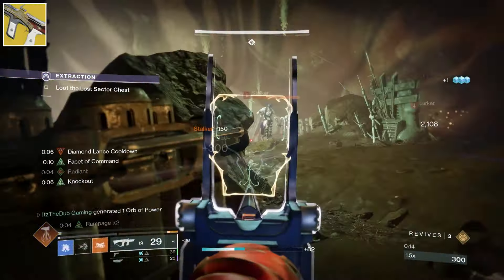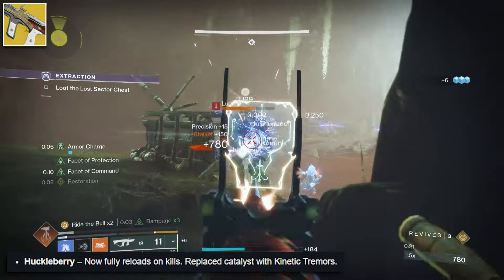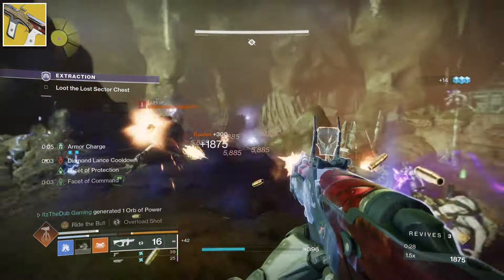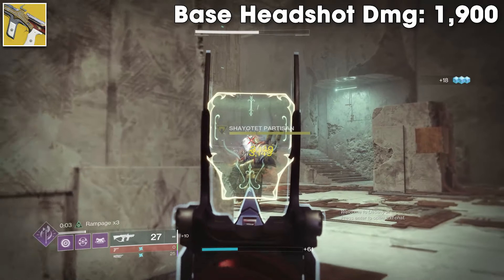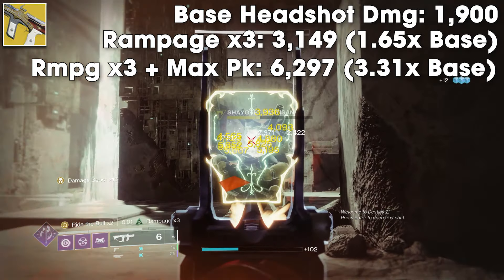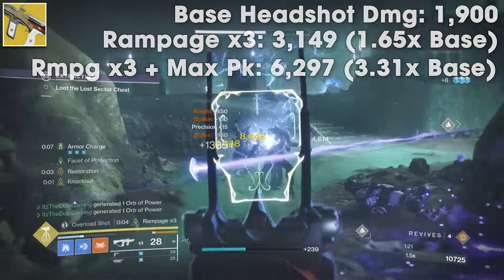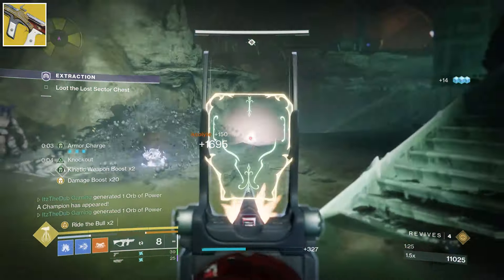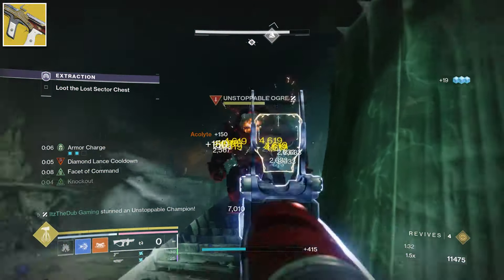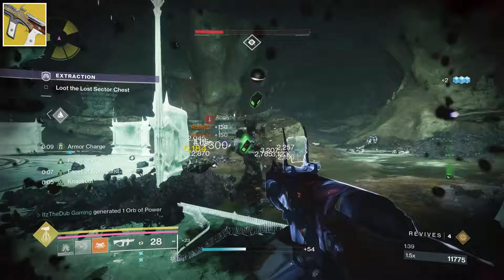The fourth exotic SMG is Huckleberry, which got buffed with Revenant and now has Kinetic Tremors as its catalyst. I tested to see if Kinetic Tremors helped towards the Peacekeeper damage buff, and it doesn't — only actual bullets build towards the Peacekeeper buff. The base headshot damage is 1900. With Rampage x3 active, you get 3149. Combining Rampage x3 with Peacekeepers, the max damage at 20 stacks is 6297 — the highest damage number out of all the SMGs. Huckleberry is definitely the most fun exotic SMG to use with Peacekeepers, and might be the best one overall for Add Clear. You're almost always going to have a 3.31 damage multiplier if you're just slaying out, because it relies on kills. Add on top of that Kinetic Tremors, and this thing will just shred through enemies.